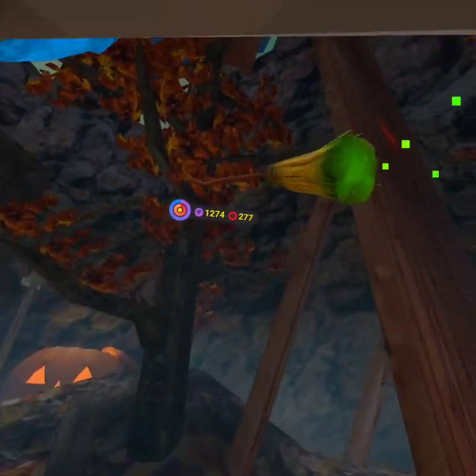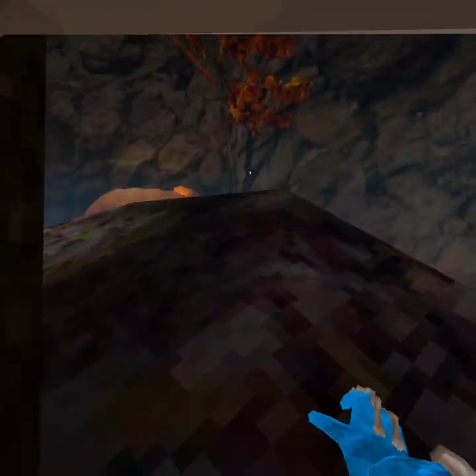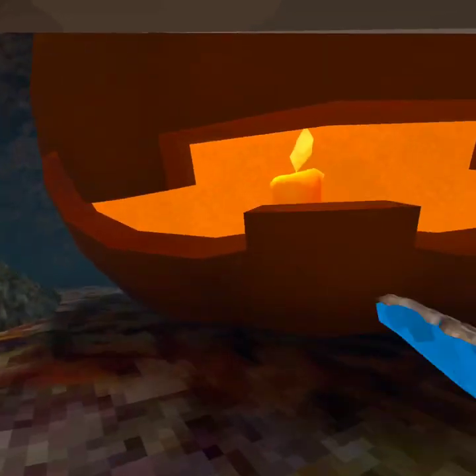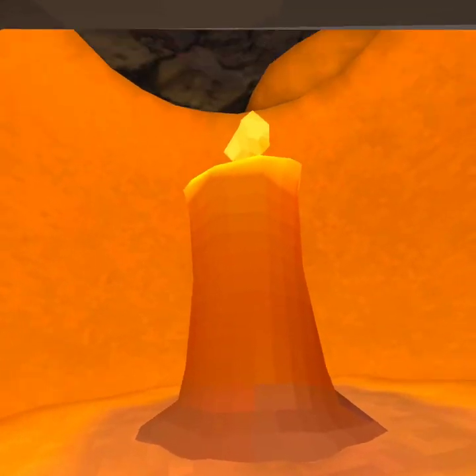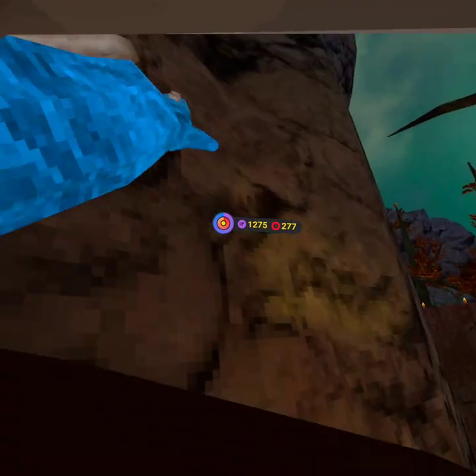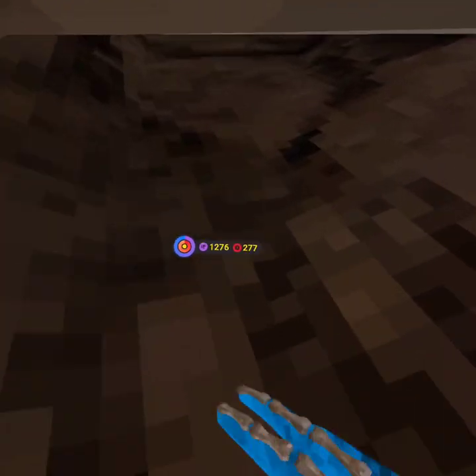We have this broom that carries you around the map if you grip it, but I can't reach it right now so I'll do that later. The giant pumpkin is back, which makes it so much easier to wall bounce — or wall climb, whatever it's called.